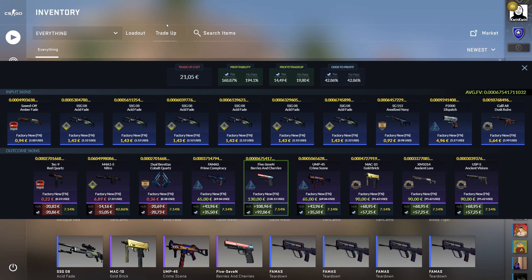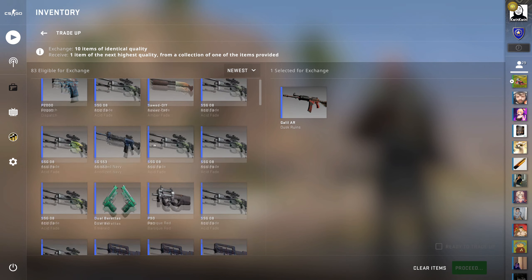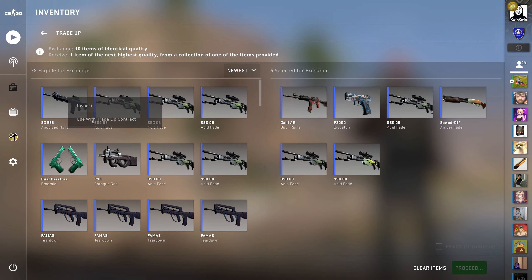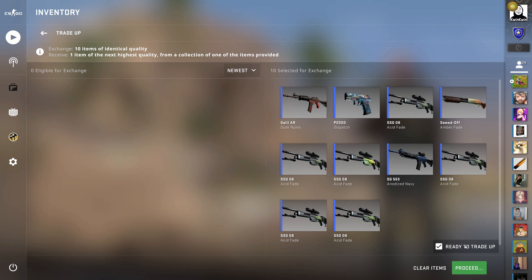We're getting a 43% chance here to get some really, really low floated skins. It's quite possibly quite high ranked in the world, and I haven't checked because who would want to check? I'm just gonna do the trade-up. Let's see if we get some luck.